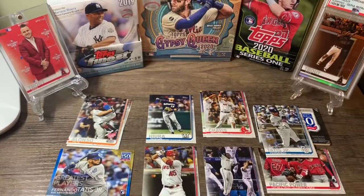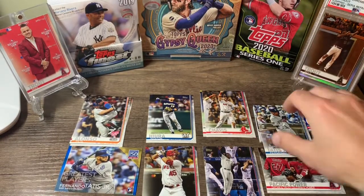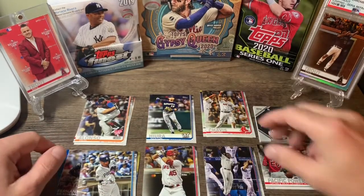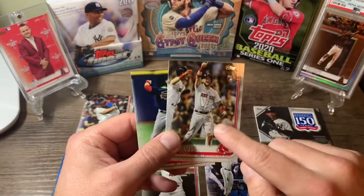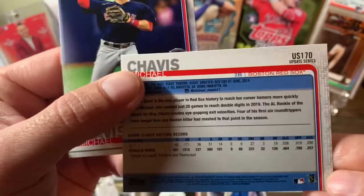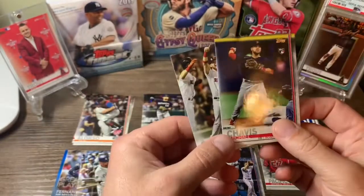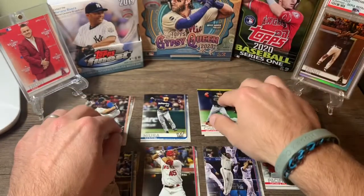Alright, well good box. Good rookies. Got the Tatis and the Tatis, Alonso home run card, the Hira, and then the two Chavises — one short print, which is this one I believe. That's got a number 55 on it, where the regular has a number of 10. Nice box, really nice box.